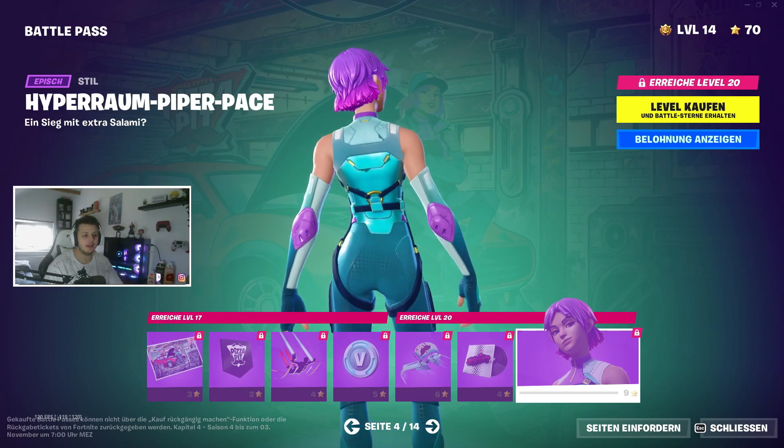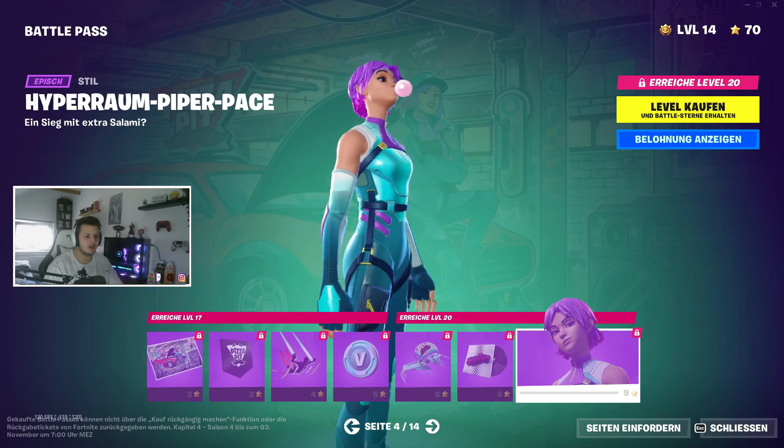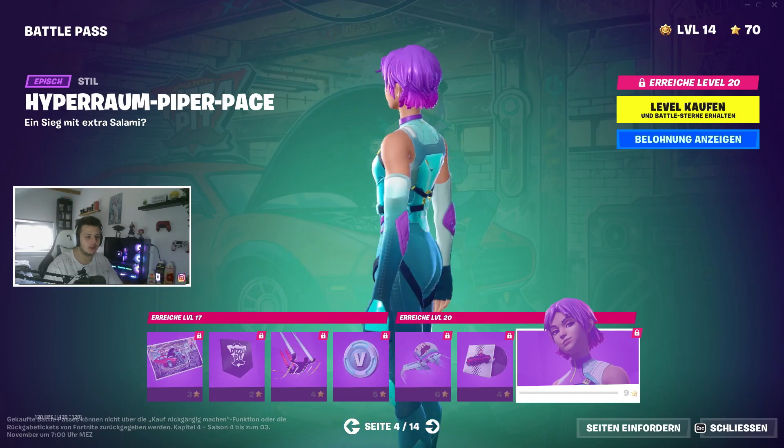Hyperraum Piper Pace — das sieht auch fresh aus. Mit den Haaren und mit dem Outfit, das sieht wirklich gut aus.